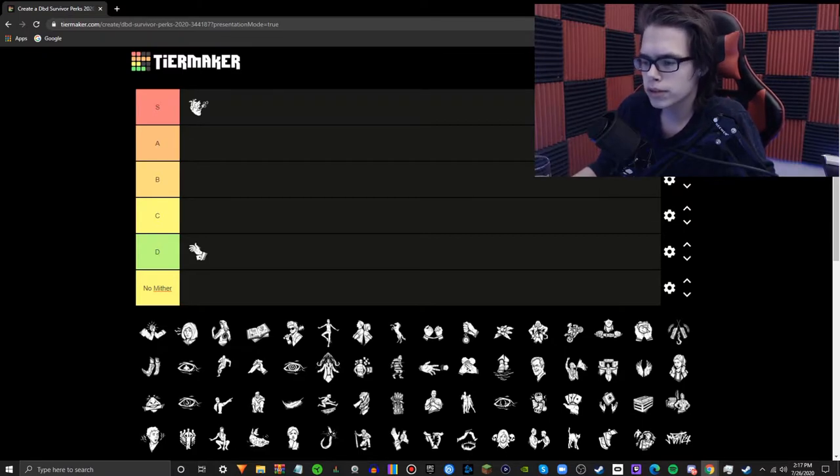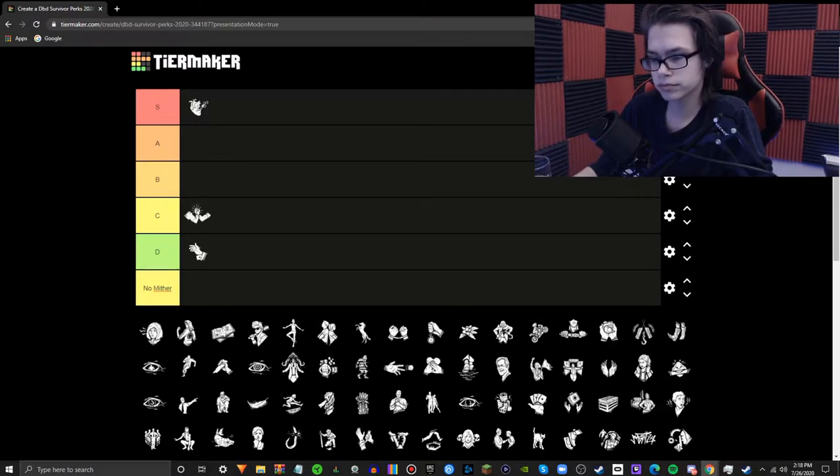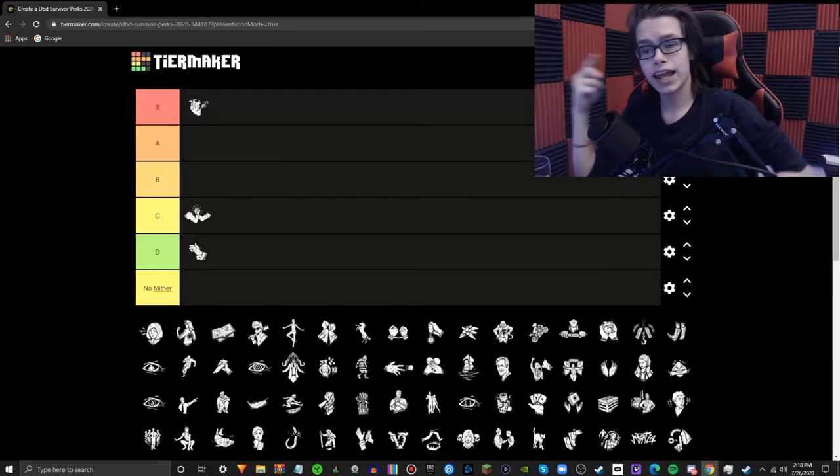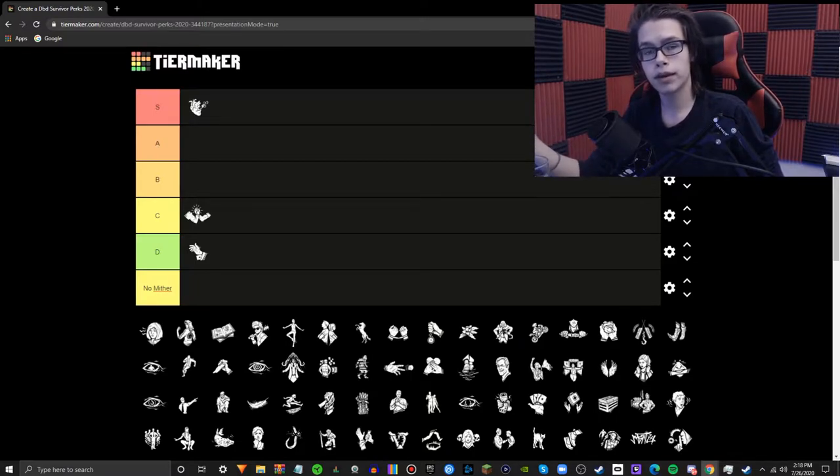Next we have Aftercare. This is the worst of the aura-reading perks for survivors — there's Empathy, Bond, and Aftercare. Aftercare is the weakest of these. It's helpful but too gimmicky and very unreliable. It only allows you to see one survivor, and if someone running this perk unlocks it on you, you get to use it, but it only unlocks for one survivor. Bond and Empathy are infinitely better. Aftercare is 100% the worst of these — still not terrible, and not a bad pick if you've got nothing else, but not that good.